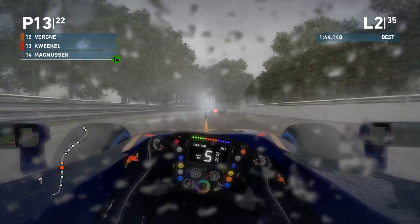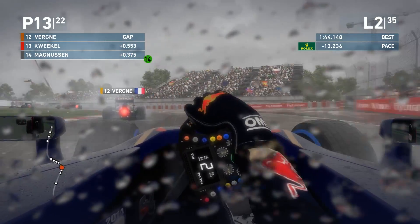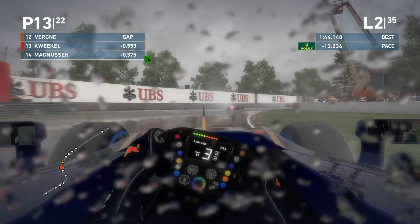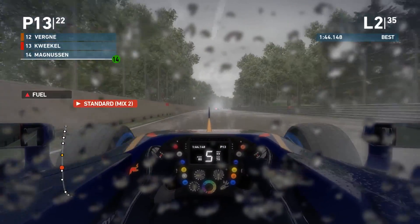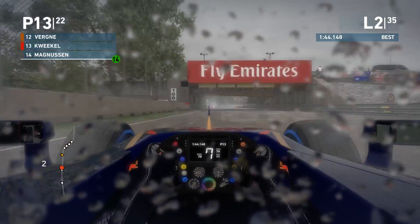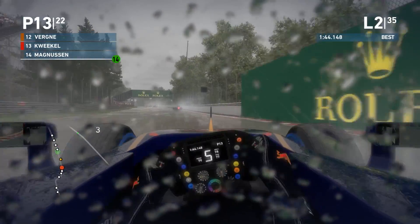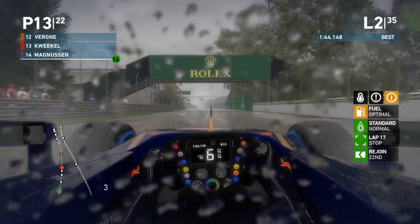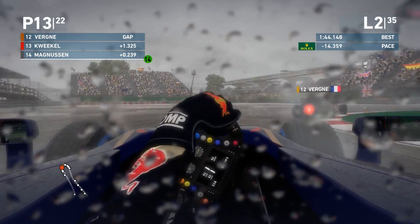A bit of oversteer there — could be worse. The car just wants to aquaplane a little bit. More and more oversteer — it's really really hard to put the power down at the exit of that corner, the exit of turn seven. Not needing turn eight right now, it's the right-left chicane. I should try to keep up with my teammate right now — this is the time to stay with him and get the DRS advantage as well.